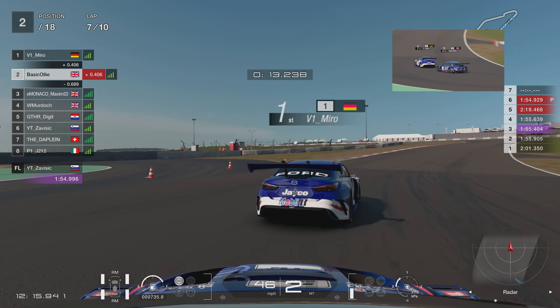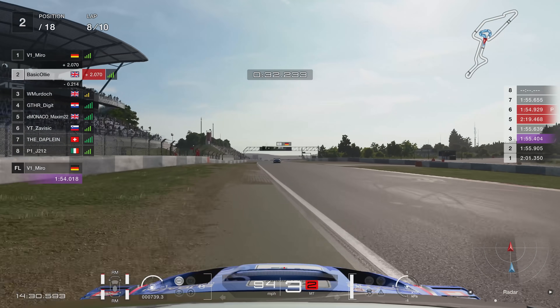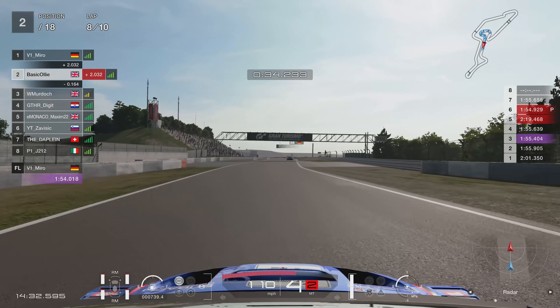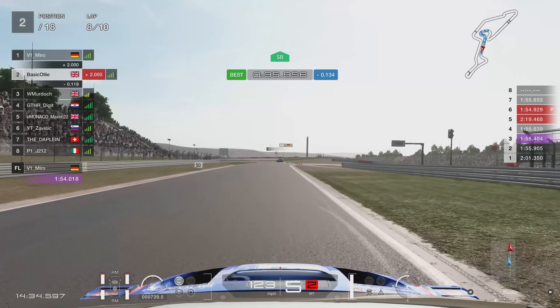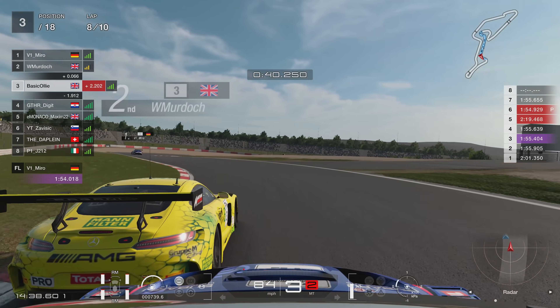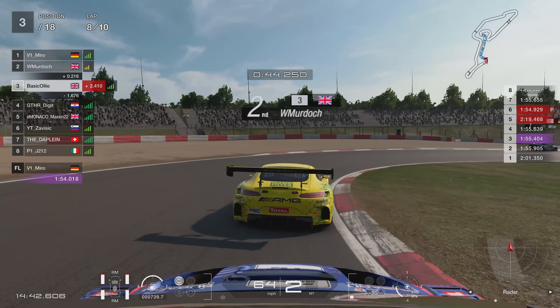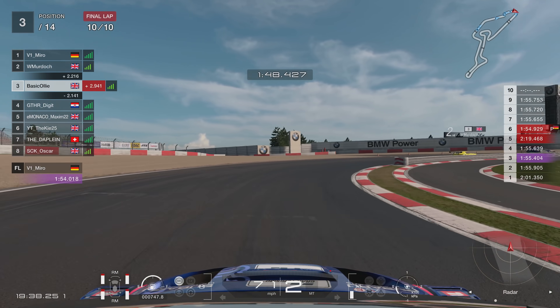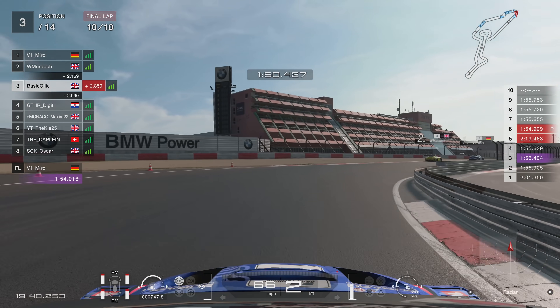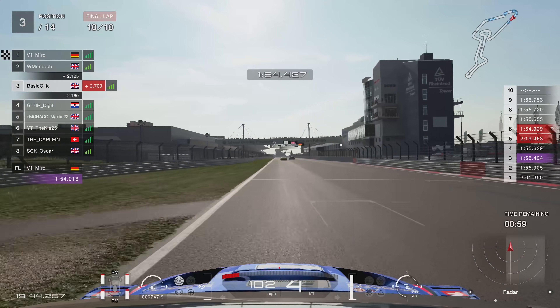And who knows, Miro might make a mistake. But lap eight here then — unfortunately Will Murdoch behind me, again one of the fastest guys on this game, another Brit. He just flies past me on the inside. Just nothing I could do — I saw he was going for the move, I just couldn't defend it. There's no way you can defend from him when he's on soft tyres and you're on mediums. He does eventually catch up with Miro, but it's a little bit too late. We go to lap 10 and we're going to cross the line.